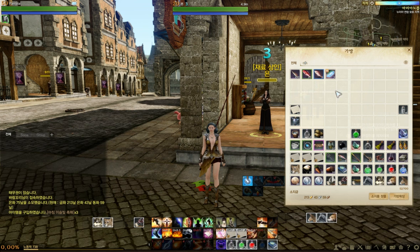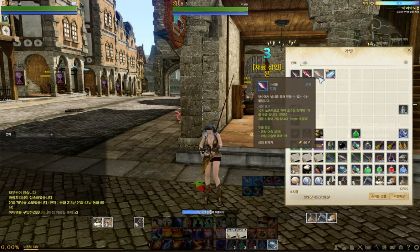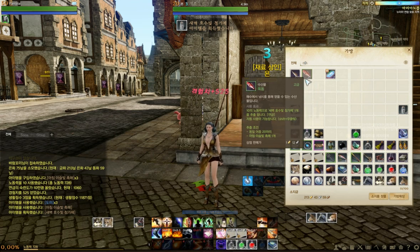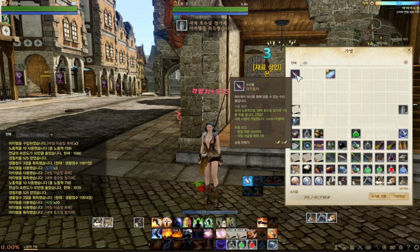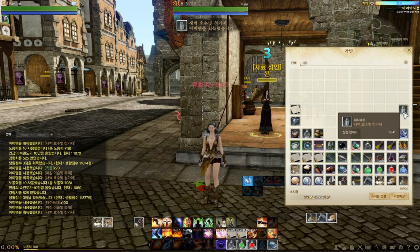If you have the catalyst and the fish, you just right-click on them. As I said: three blue ones, twenty green ones, or a hundred grey ones — and as you see, you get this potion.